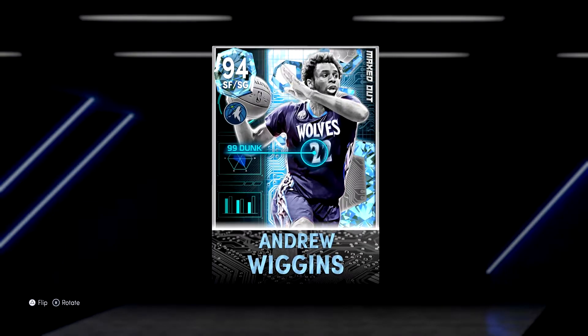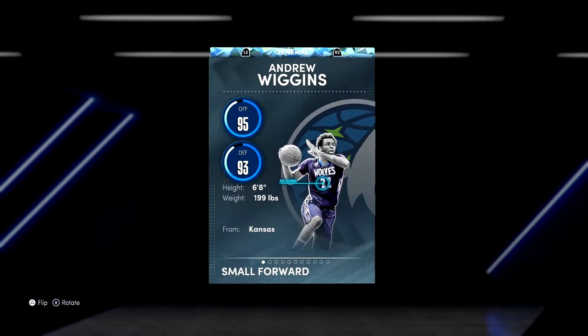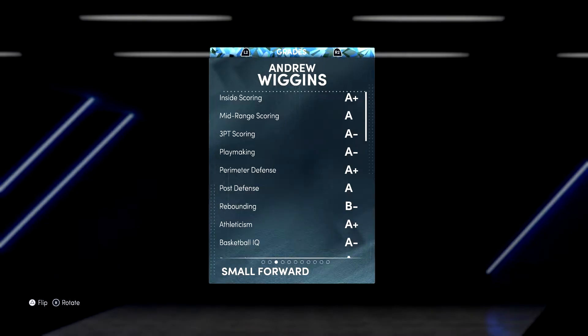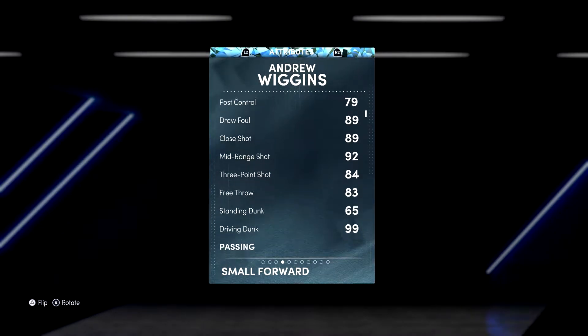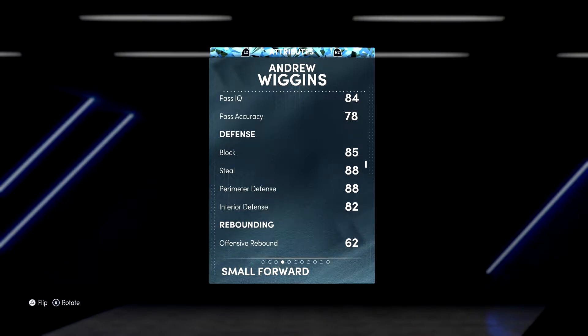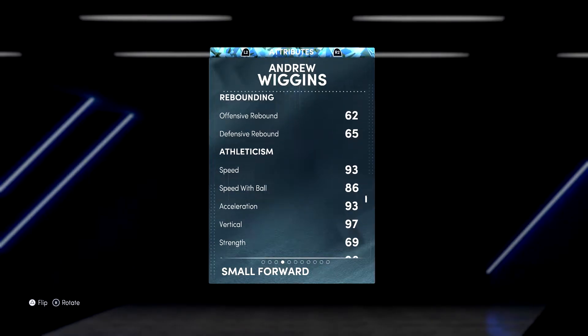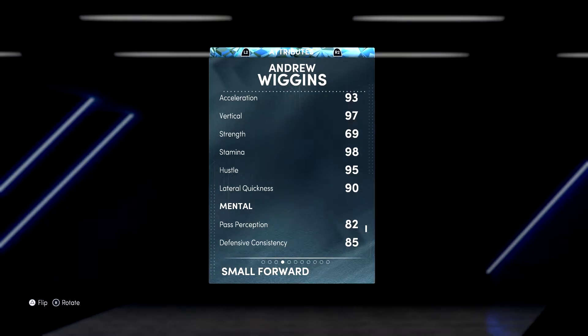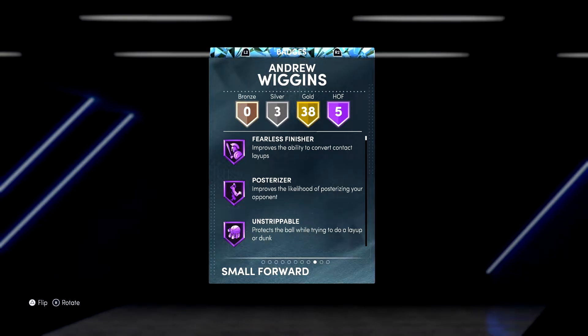He's got a 99 dunk, you already know what's good. He's six foot eight — I'm playing him at the three, might play him at the two. Let's check out the stats: 92 driving layup, 79 post hook, post fade — actually pretty decent. 92 mid-range, 84 three, 99 driving dunk — he's gonna be deadly. 86 ball handle, 85 block. 88 perimeter, 82 interior — that's elite defense. 93 speed and acceleration, 86 speed with ball, 90 lateral quickness. It's nice, it's real nice.